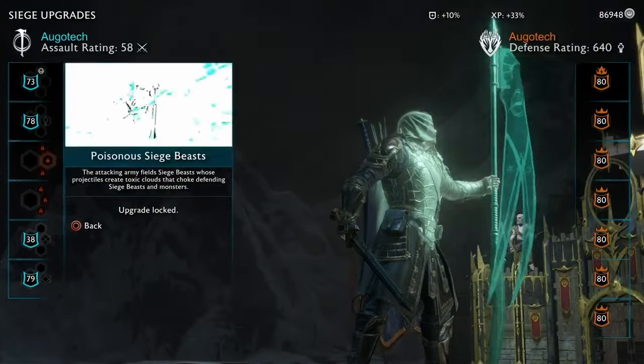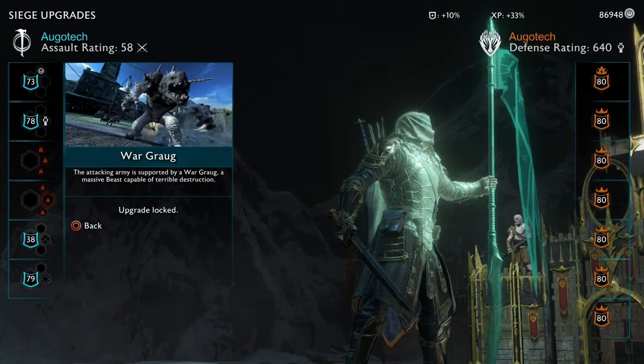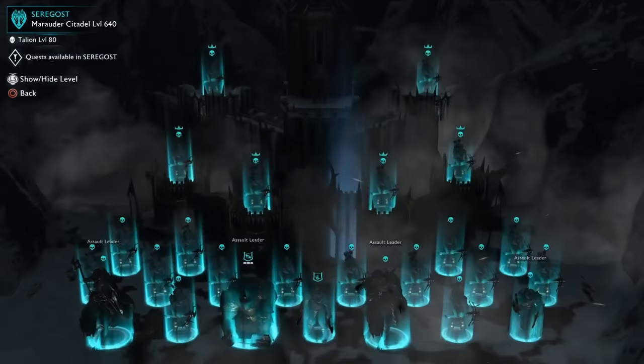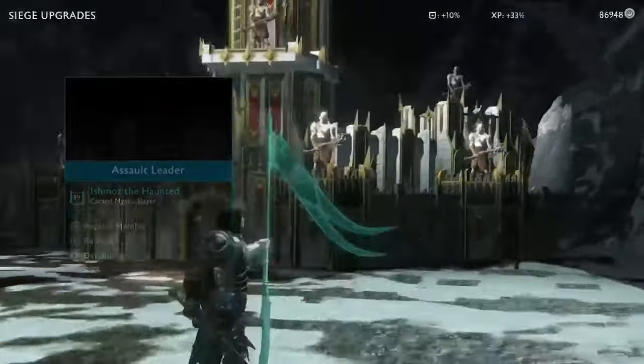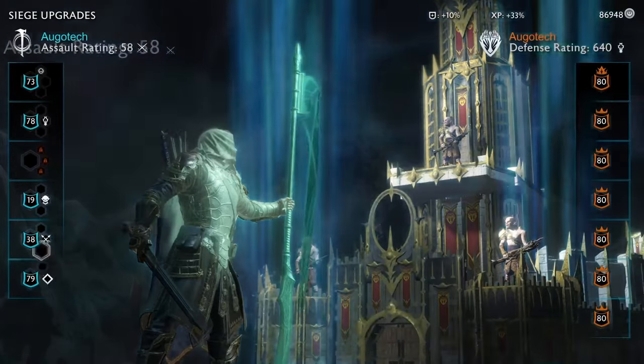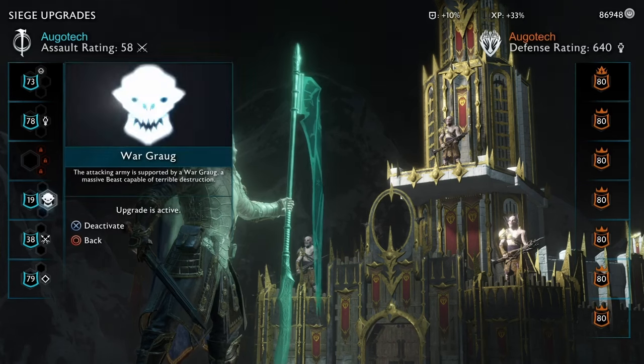So for this fortress I'm gonna use the Graug — the War Graug — to kill them. I just need to get the captain first, as you can see here. Now I'm gonna show you how I destroy this fortress and get the XP in just 3 minutes, and after I will show you how to make one yourself.